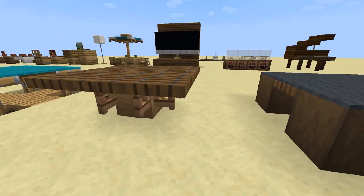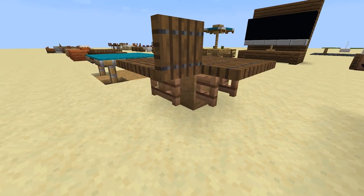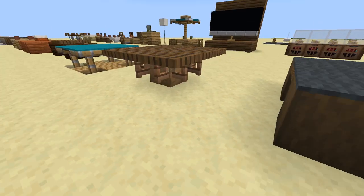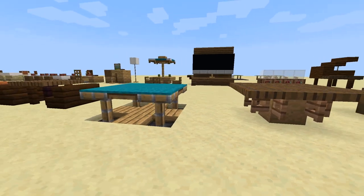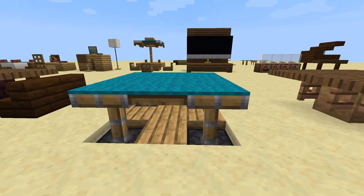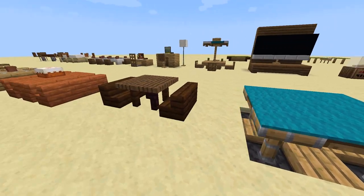Next is another unique table. It's one log in the middle surrounded by opened fence gates, with trapdoors on the top. This one is cool because it's super detailed for being still a pretty small table. Next we have a table made out of four extended pistons. This table also has trapdoors between to hold up the carpeted top.